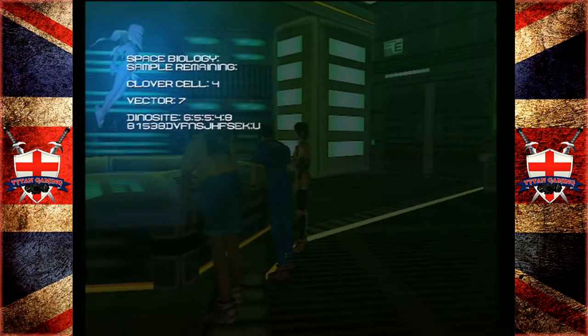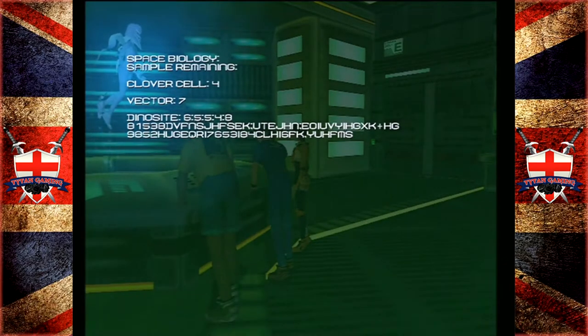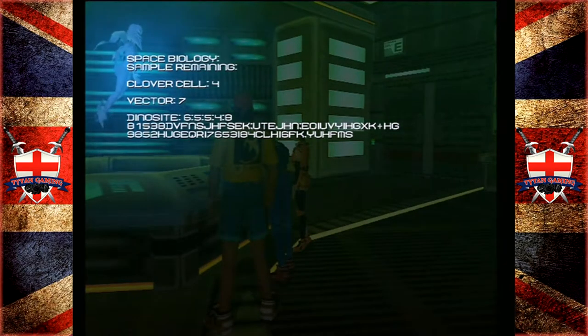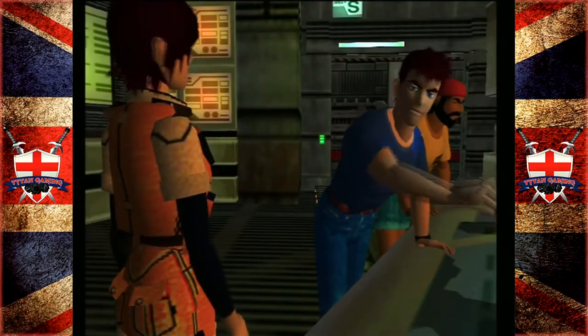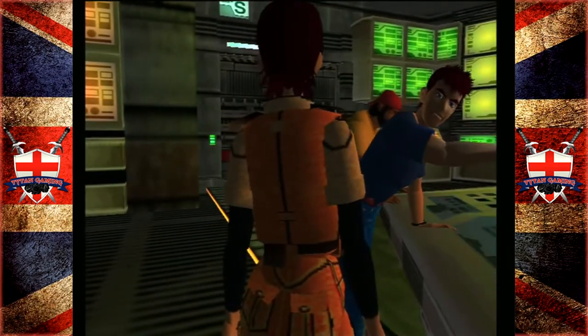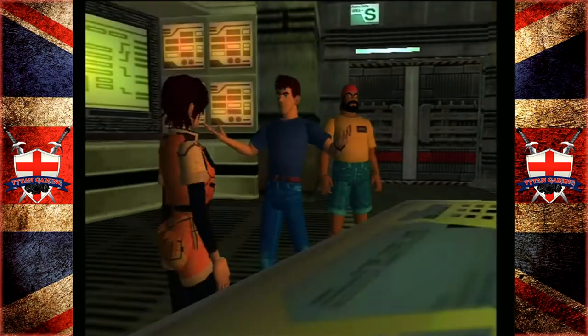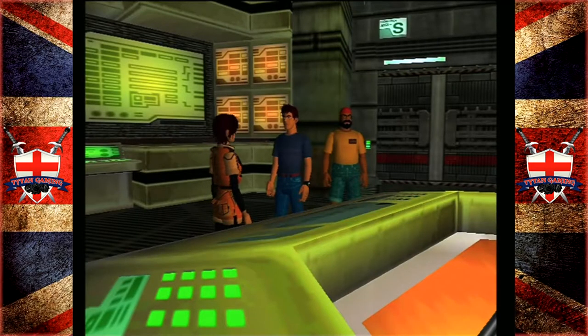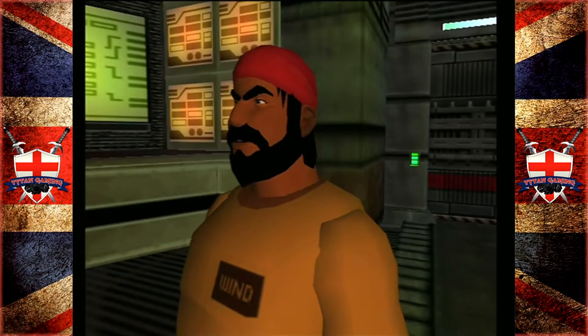How did they achieve such wealth in such a short amount of time? They've got the best brains in the business working for them. The second research group ended up working for the lab. What the hell happened? The programmer's security system. Space biology? Dino site?